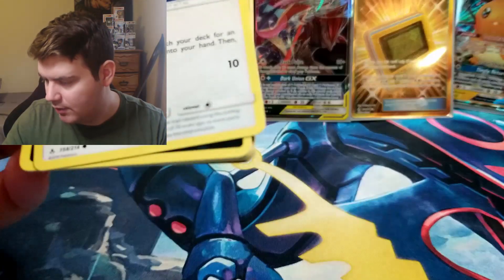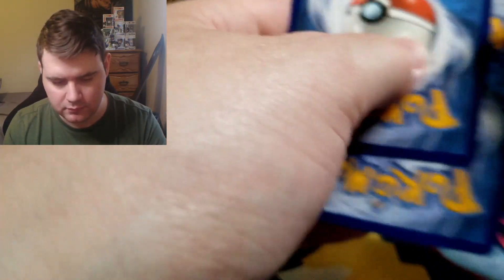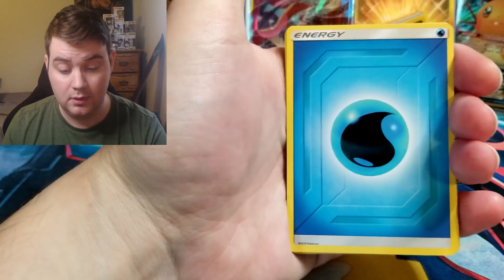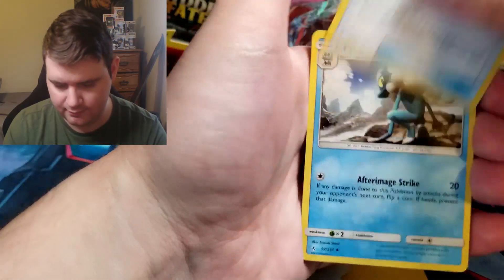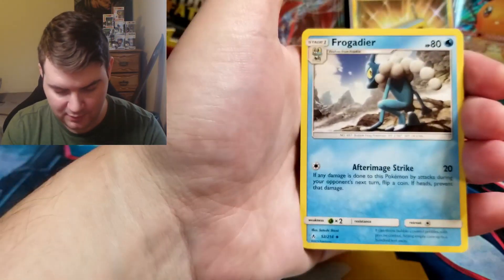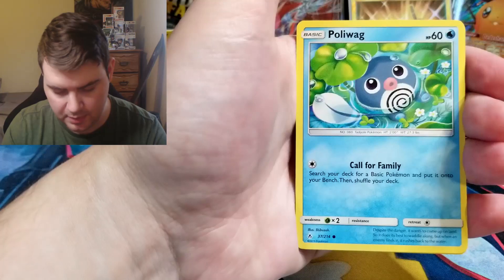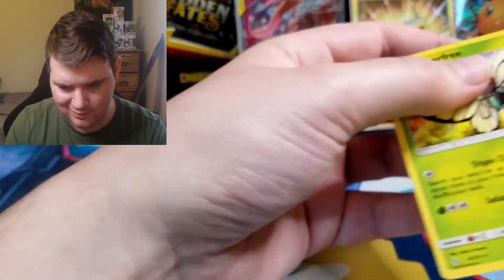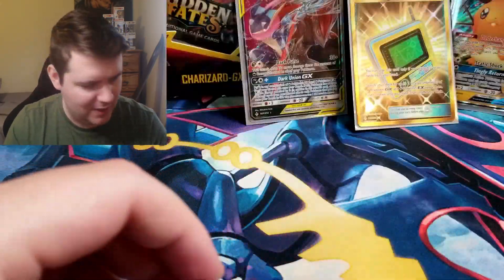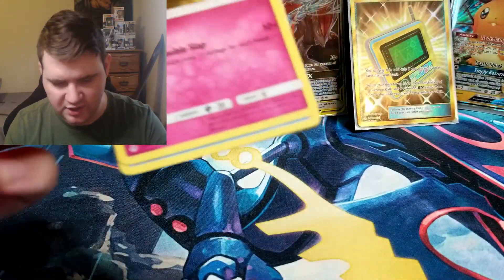So now we just need to pull a Hyper Rare, and this would be a successful opening in my opinion. Water Energy, Chatot, Electromagnetic Radar — it's the worst version. Frogadier, Porygon, Inkay, Caterpie, Clefairy, Poliwag, Reverse Butterfree, and another Butterfree. Great. Butterfree — or Butterfreeze? Butterfree, are you plural? Butterfreeze? Doesn't sound right.